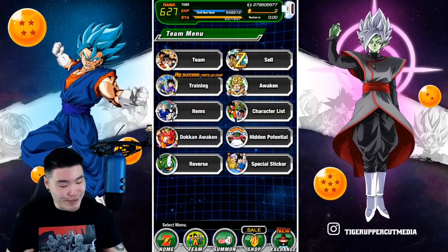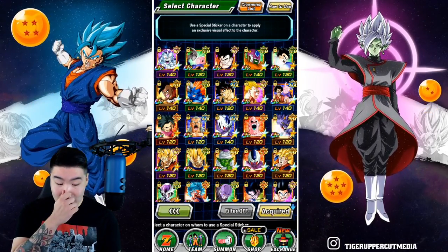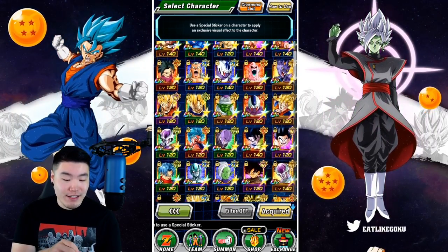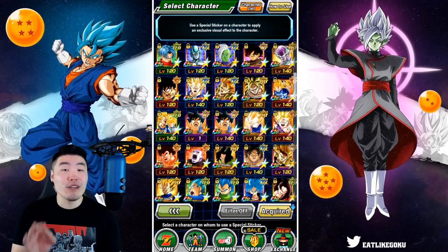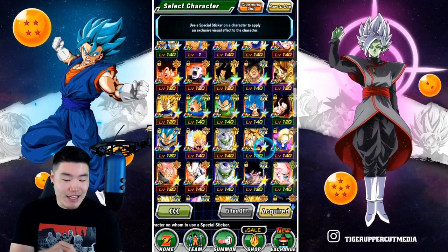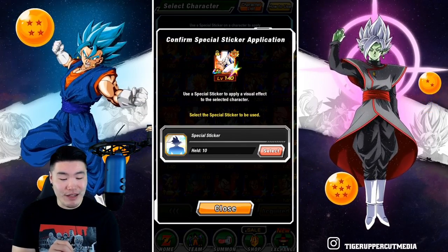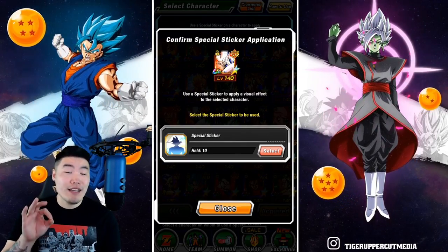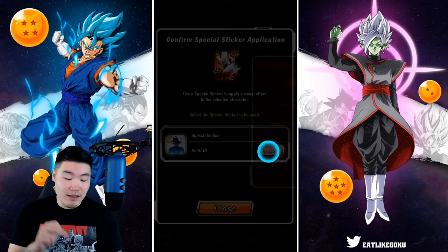Okay, so without further ado, let's pop over to the sticker tab here. I think the first unit I'm going to go with is one that a lot of people told me has a really, really dope effect. And that is STR Omega Shenron. Now I don't know what it looks like, but I trust you guys. A lot of people have been recommending this guy, so let's do it.